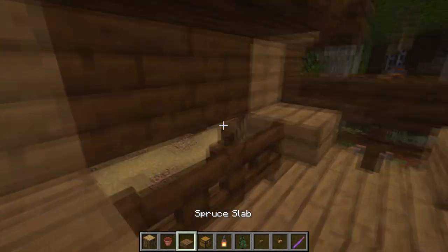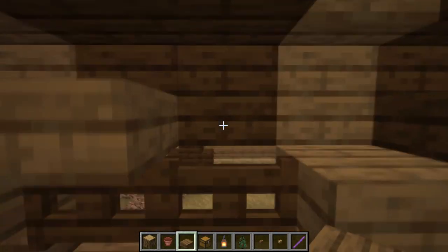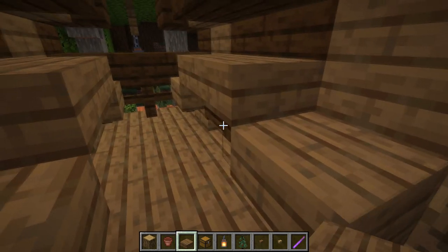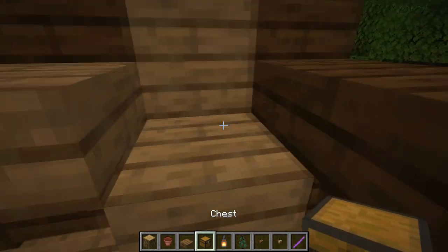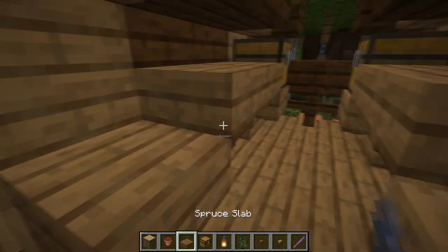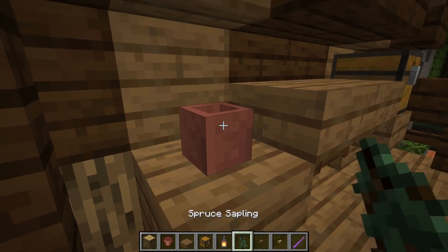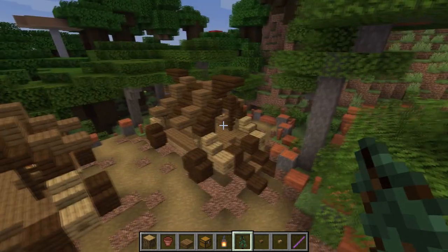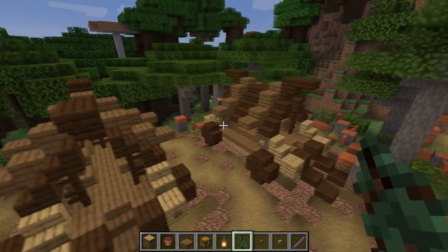On the inside, we're gonna place spruce slabs on the top of the window to close the area. As I said you could decorate however you like — I'm gonna put two chests, a lantern, and a flower pot with spruce slabs. And there you go, you get a royal family travel wagon. Let's get to the last one.